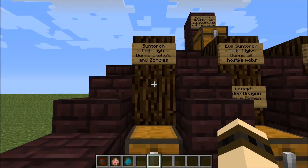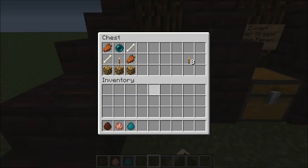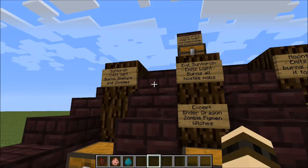The Sun Torch will emit light like a normal torch, but it will also burn your skeletons and your zombies for you. The way that you're going to craft this is three glowstone on the bottom of the torch with a crisscross pattern of rotten flesh and bone with an ender pearl on top, and you will receive eight Sun Torches — a perfect amount for creating the Evil Sun Torches.